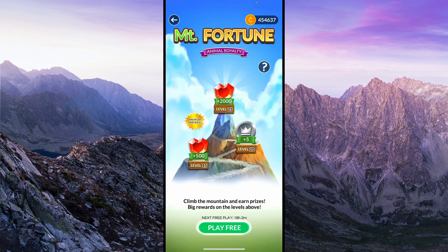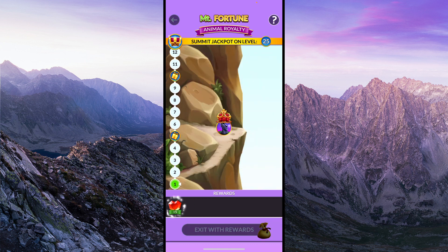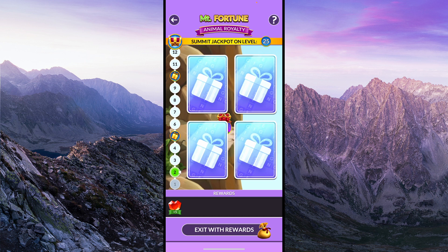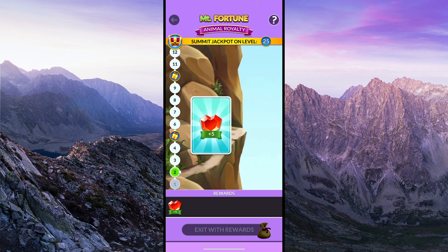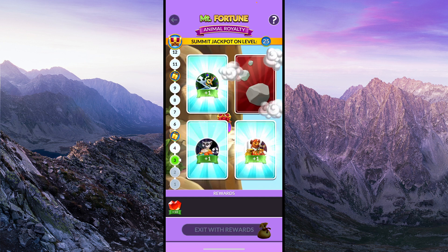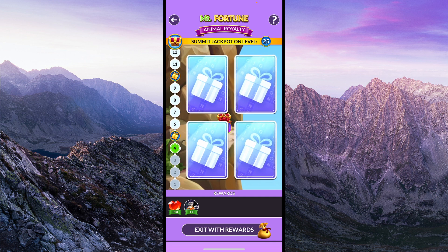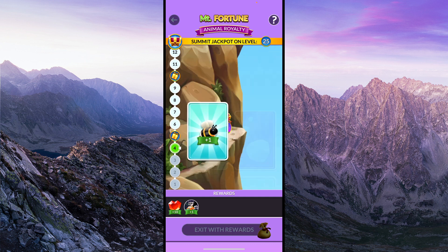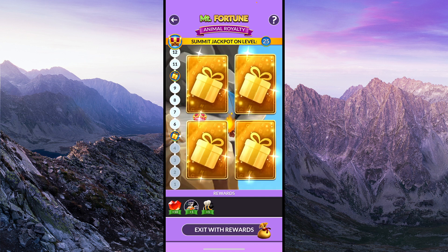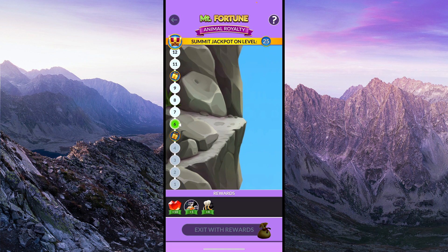Let's go through an example of my daily free play. I have never seen a rock behind the first set of cards, so you are safe in round 1. I won 5 hearts, so I can take my prize and quit, or I can keep going to round 2. Since the most I'll have to pay is 25 coins to keep my prizes if I hit a rock next, I'll keep going. Now I have won another 5 hearts. Level 3, I won an animal portrait. Level 4, a single bee — we got lucky and didn't hit any rocks on level 4. Now we got to the first big prize level and got 3 more bees. Let's keep climbing up Mount Fortune.